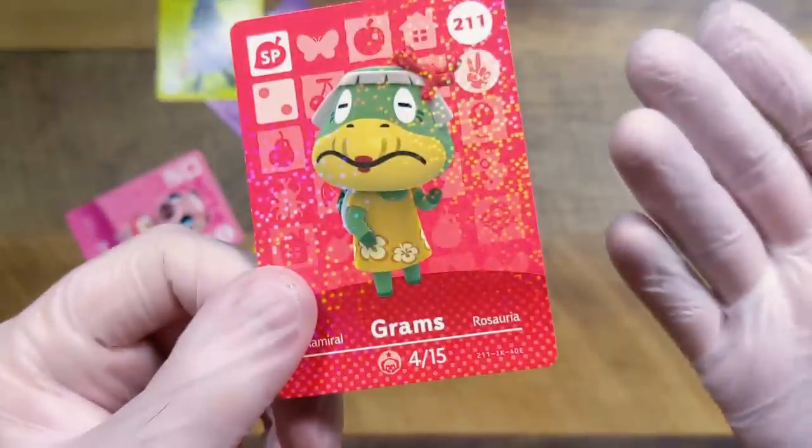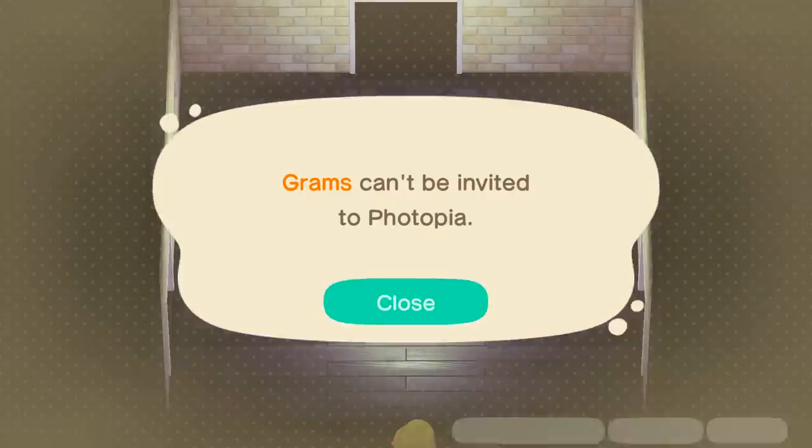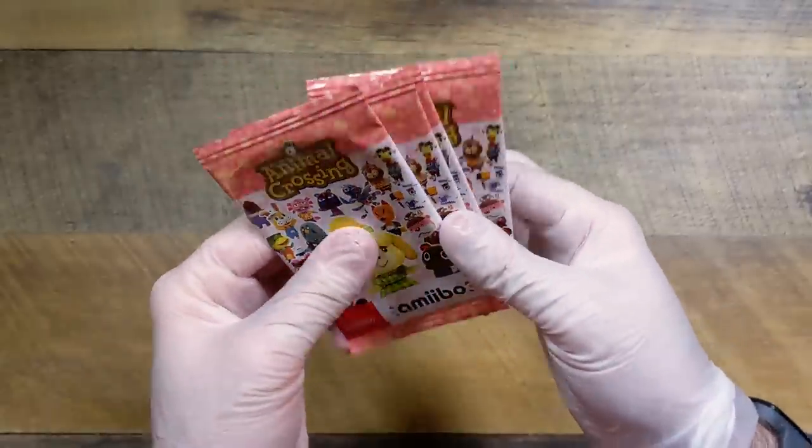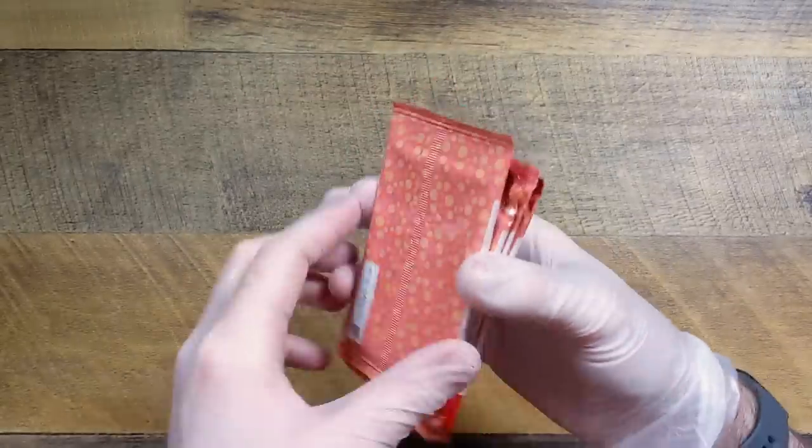Oh my gosh — Grams! We got it! We gotta take pictures of Grams on Harv's island. Alright, come on Series 4, the last one — here we go. Our last batch of cards. This is a pretty good haul, I'm pretty happy with this.